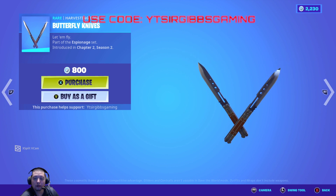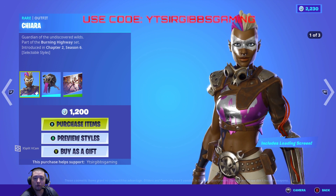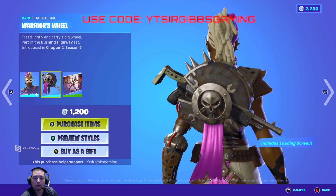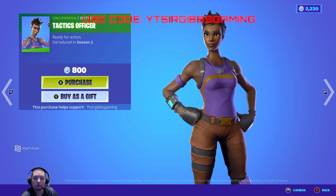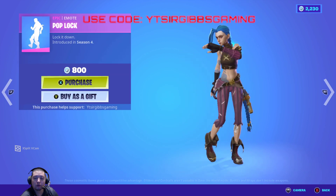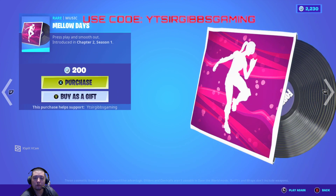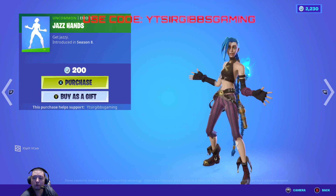Butterfly knife pickaxe is 800 V-Bucks. Chira is back in the shop for 1200 V-Bucks with a couple style options. We've got loading screen Winner for 1200 V-Bucks. Tactics Officer Season 2 is 800 V-Bucks. Pop Lock emote is 800 V-Bucks, Strut emote is 500 V-Bucks, Medal of Days soundtrack is 200 V-Bucks, and Jazz Hands is 200 V-Bucks.